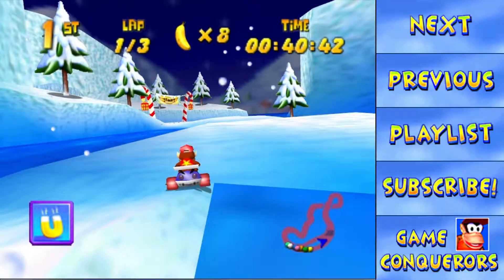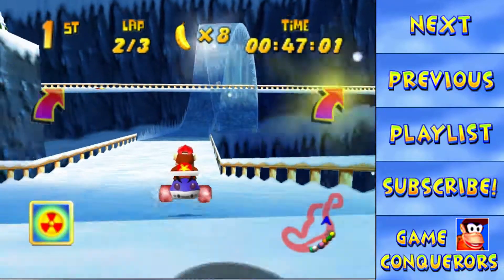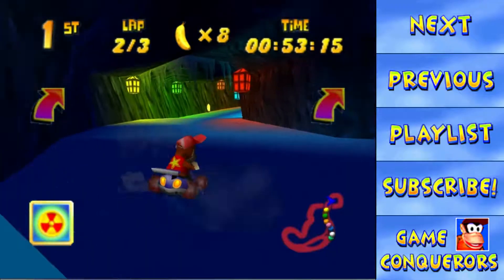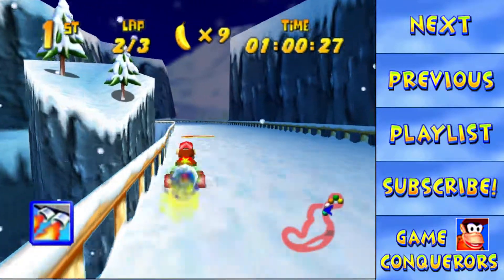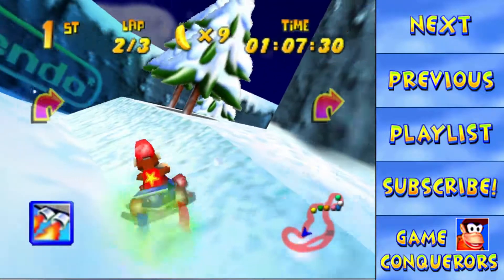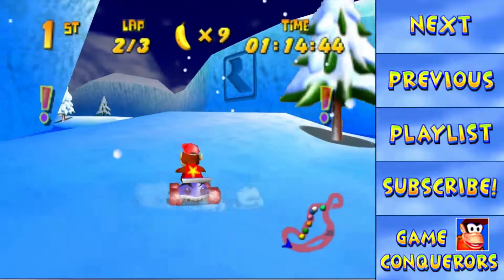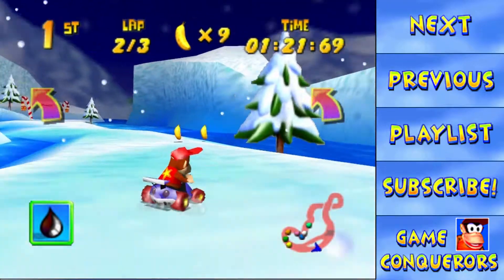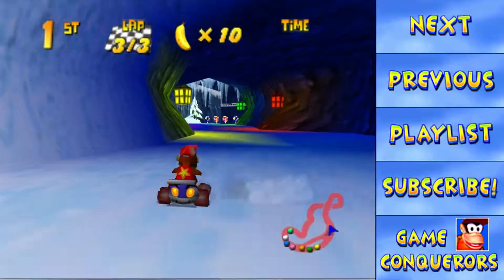Oh, I forgot to work on the choppiness — sorry about that. I'll try what I'm suspecting is causing it. Take the easy route this time to the right. You get a zipper on the left side, but it's also a much thinner path — a lot harder to stay on. But I just bounced on the ice on the wide one, so I guess I might as well take the thin one next time.